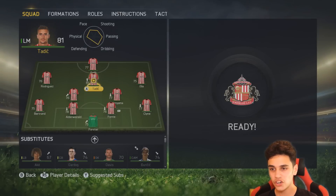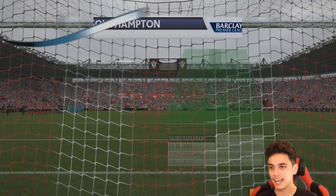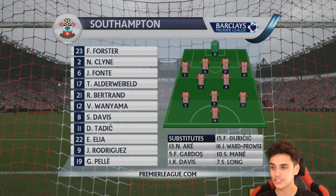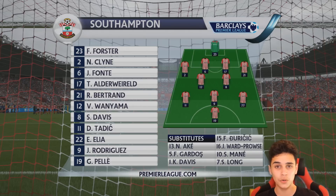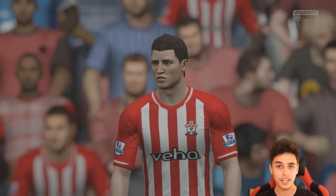Let's put Tadic on the right hand side for this one, also take out Elia, put him on the left hand side and take out Rodriguez. Southampton vs Sunderland — Sunderland are actually in 6th position so they're doing pretty well. But a win from this game could take us up to 10th position in the league, so this is a very important game.